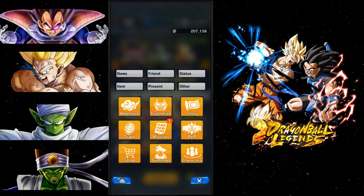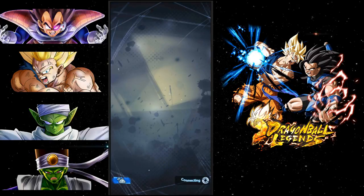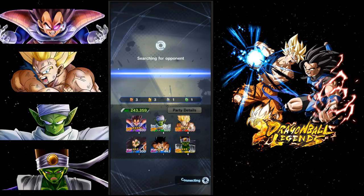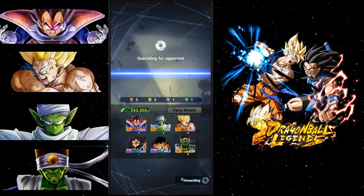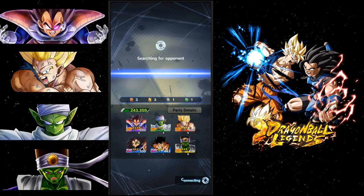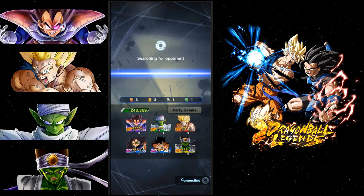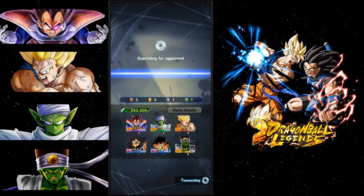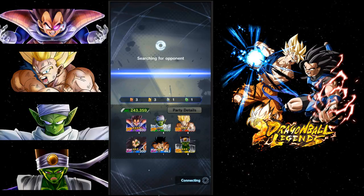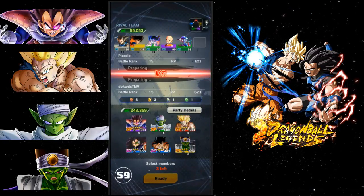Let's go ahead and do a PVP match because PVP is a lot of fun. I'll just edit it out if it takes too long to find someone. The PVP system is kind of awesome - I like fighting other people. It just stinks that it takes so long to find an opponent, and sometimes your Wi-Fi kicks you out mid-match. They definitely need to fix the connection issues.